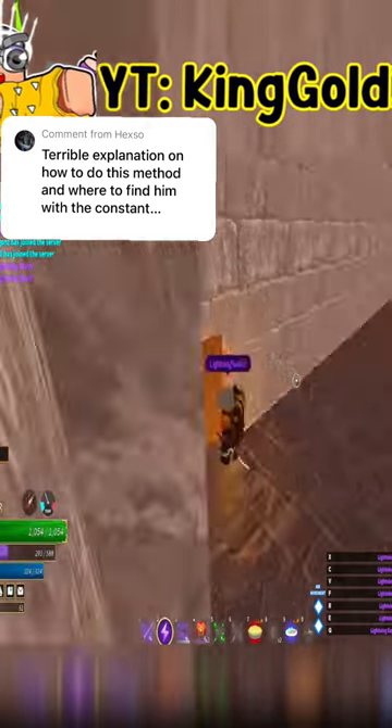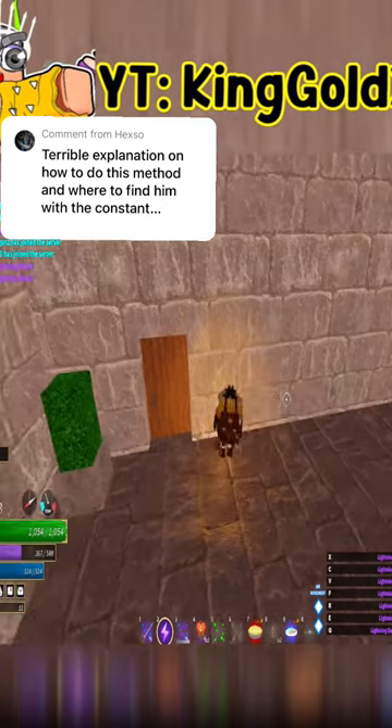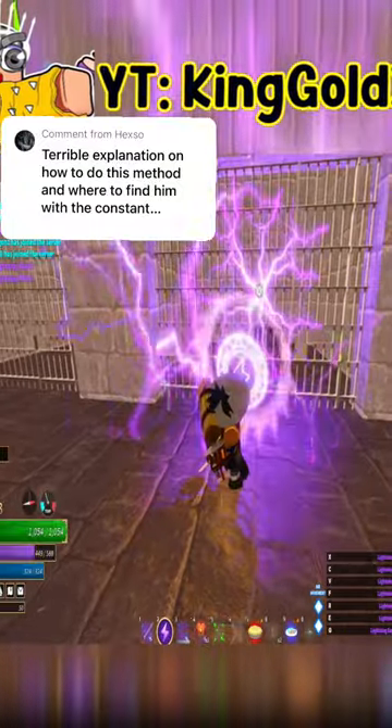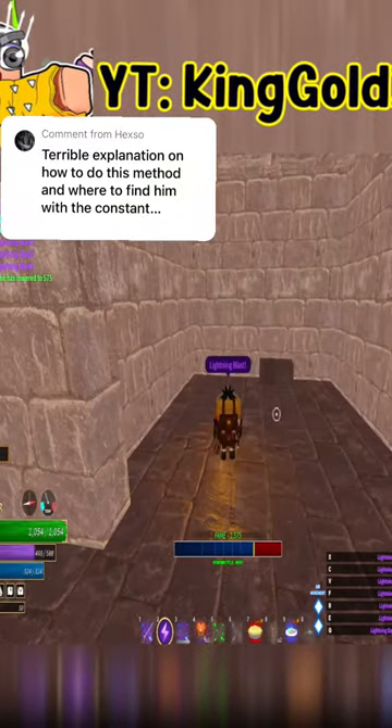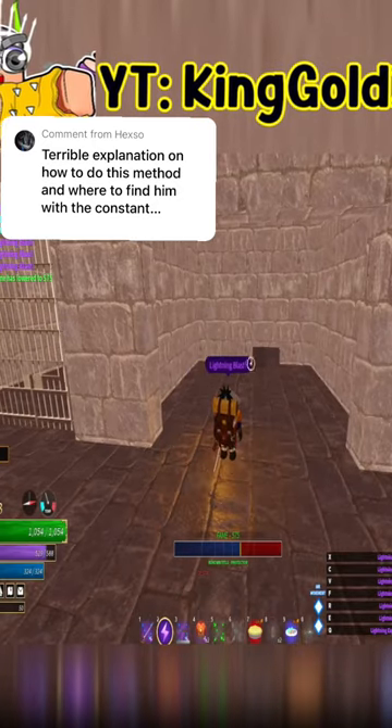All you have to do is run into this back room because he's going to aggro on you immediately if you have neutral rep, and he's going to be at this wall right here. If you run back into this room, this is the cage that you have to break. You just break the cage and then he'll be right here — just keep on spamming the ranged attacks.